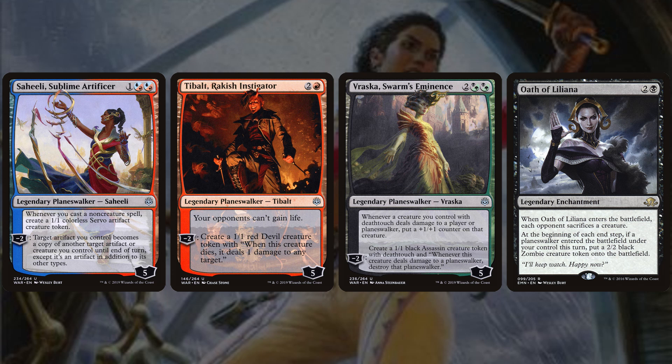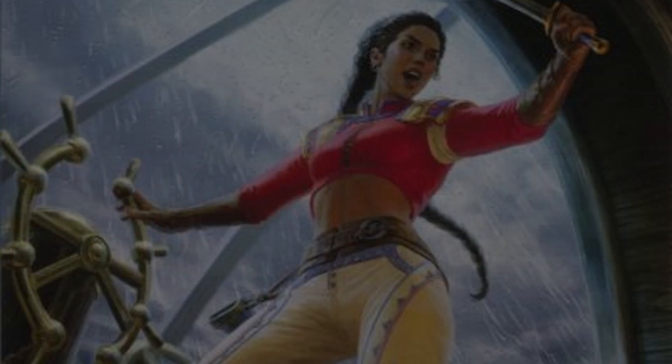Saheeli's −2 turns one of our artifacts into a copy of a different artifact or creature — not as relevant generally, but we can copy a Fabro Elder to have 10 mana across two creatures, which lets us cast Primal Surge and maybe keep our Hypnotic Sprite counter mana open. Once we have all 24 planeswalkers in play, we have 96 power on board.